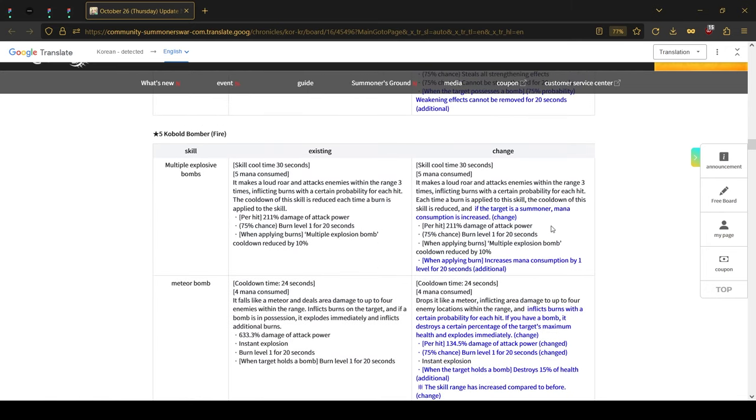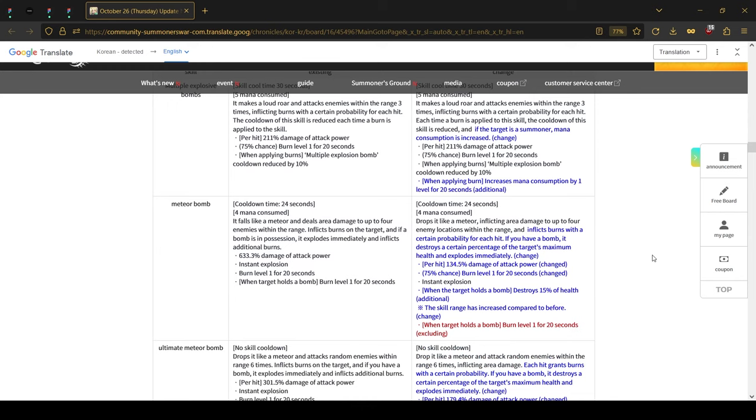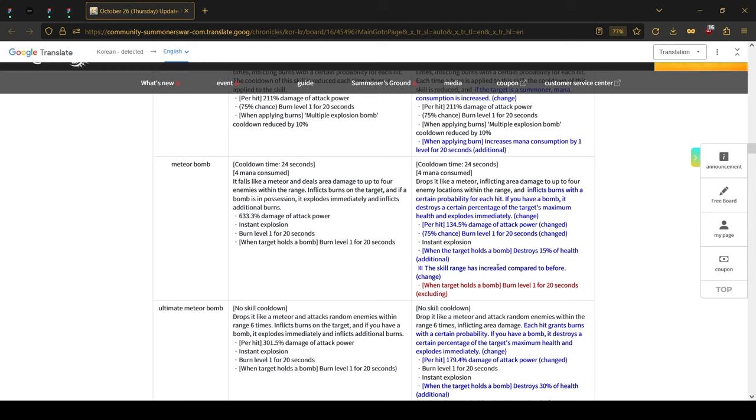The fire Cobble Bomber: as you can see, now if the target is a summoner, mana consumption is increased — so you get mana cost up on this guy if you are hitting a summoner. This could be pretty big because mana cost up is a very powerful debuff, and the bombing skill also destroys 15% of their health if the target is holding a bomb.